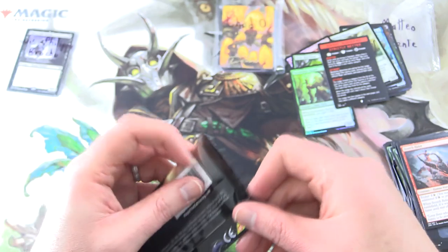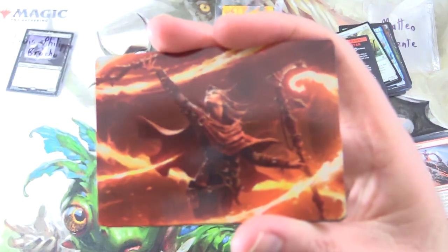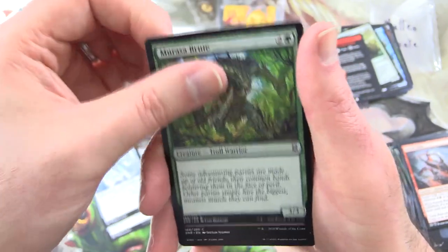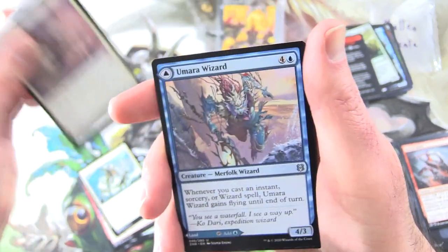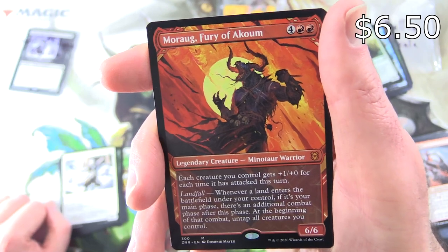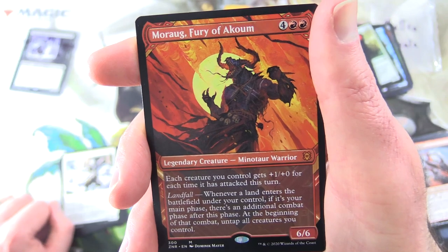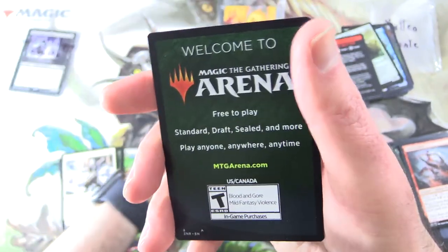One more pack to crack — hope you're enjoying this video. So this was Magmatic Channeler. We have Swamp, Stonework Pack Beast, Seagate Colossus, Murasa Brute, Troll Warrior — we have been trolled, I nearly missed that — Synchronized Spellcraft, Attended Healer, Kitesail Cleric, Umara Wizard. On the other side, Umara Skyfalls, Cliffhaven Kitesail, Kor Blademaster. And a Mythic Showcase: Moraug Fury of Akoum — Legendary Creature Minotaur Warrior, 6/6 for 6. Each creature you control gets +1/+0 for each time it has attacked this turn. Has Landfall — whenever a land enters the battlefield under your control during your main phase, there's an additional combat phase after this phase. At the beginning of that combat, untap all creatures you control. And a Foil Akoum Hellhound. That is it.